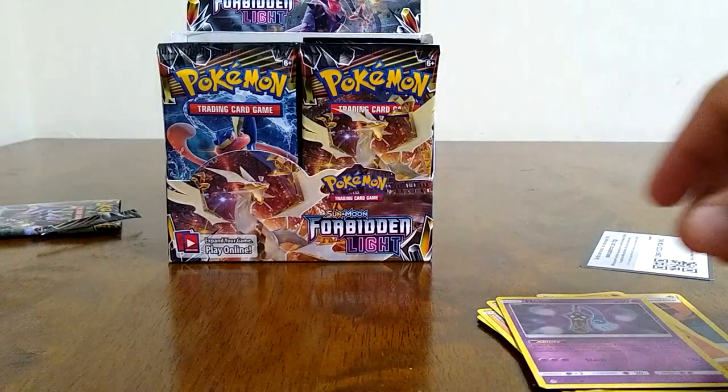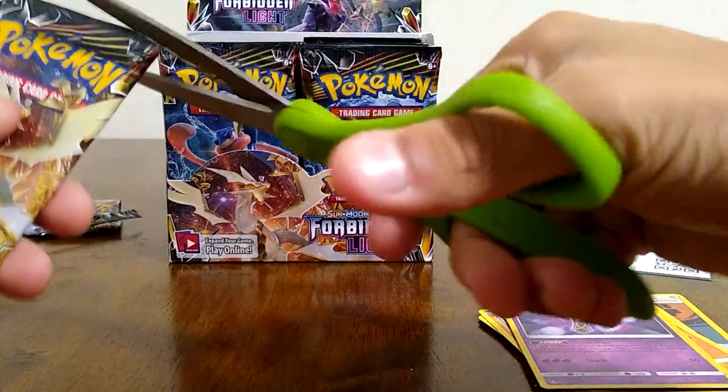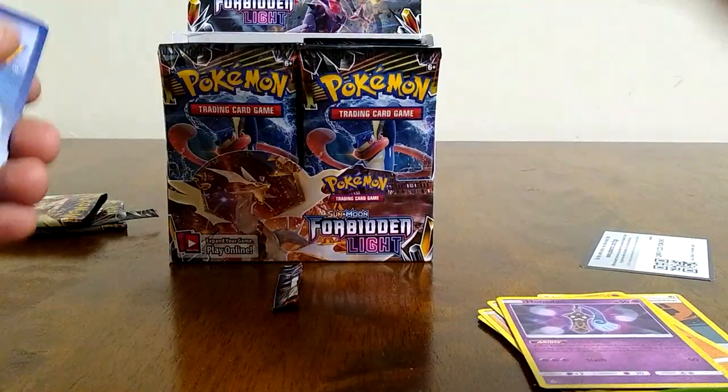Hopefully we get some good pulls. Like I said, I don't have much of these cards. Honedge out reverse, and our rare is a holographic Magnezone. So starting off with a holo — pretty good, happy about that. It's a pretty good set since it brings in the Marmalars.